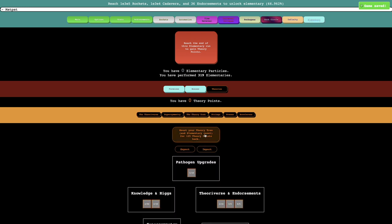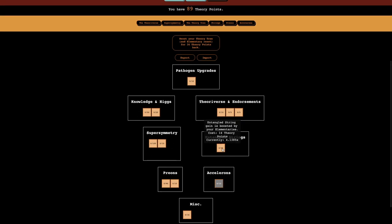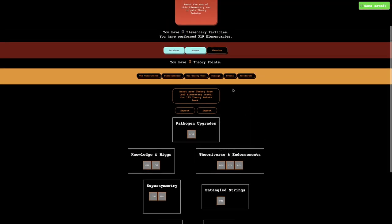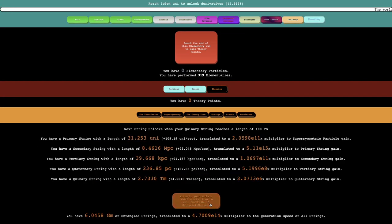I guess instead I will go for strings, which means — okay, this is really weak. I'm not even sure what I want. I guess I can get this to boost my elementaries — yeah, this is really weak. I can get some general stuff — okay, that was kind of useless. I have no idea what I'm doing. I think I'm gonna get more strings — I'm getting gigameters. I want to get 100 terameters. This is dumb — I probably shouldn't even be going for strings.